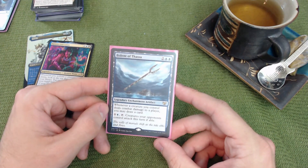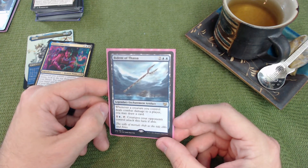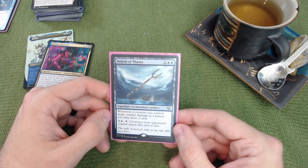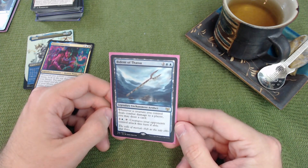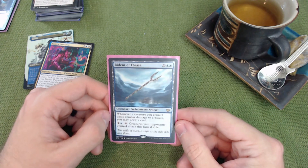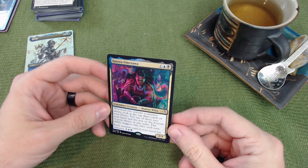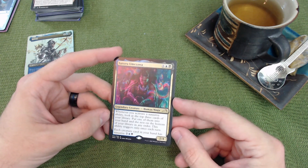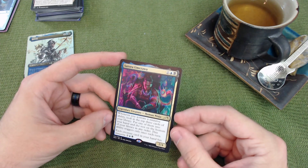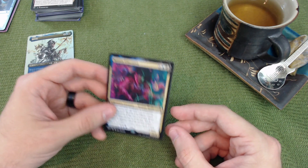Bane of Progress — whenever a creature you control deals combat damage to a player you may draw a card, and creatures opponents control must attack that turn if able. I'm on the fence about whether it earns a slot; it raises the power level but maybe replaces one of the early ninjas. That's my take on Satoru and how I'd build around him — a power level six or seven casual deck. Let me know what you think, what cards you'd include, and leave a comment, like, or subscribe. Thanks for watching!